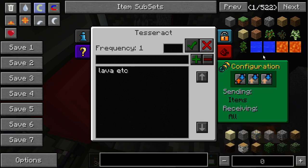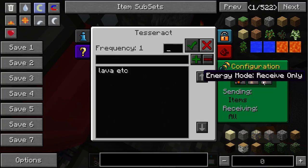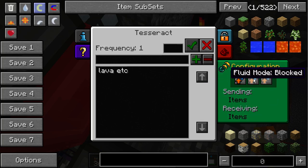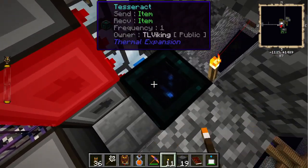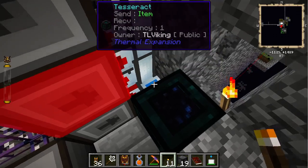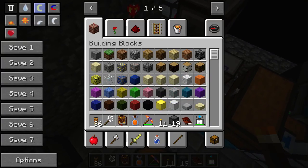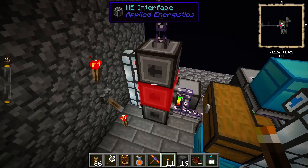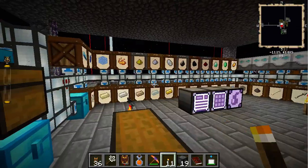Let's see if we can fix this. Let's check the tesseract — block energy, block fluids — and set it to not receive any items, send only. Going back into Opus — I'm thinking we're going to change these ones to precision exports, maybe straight into a chest.